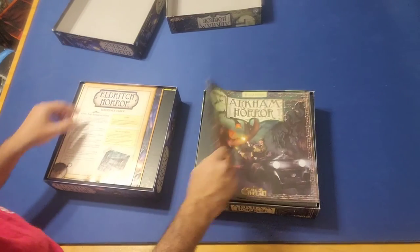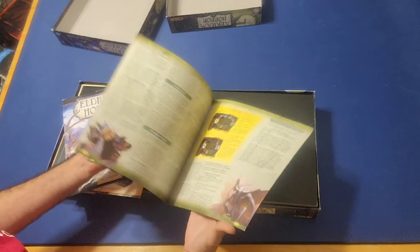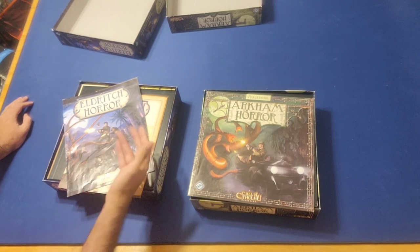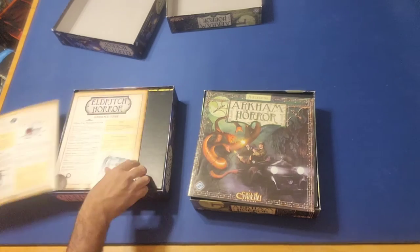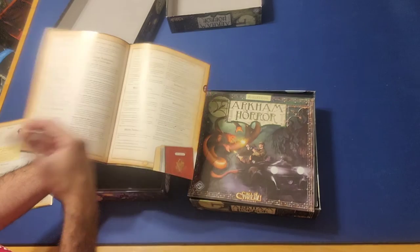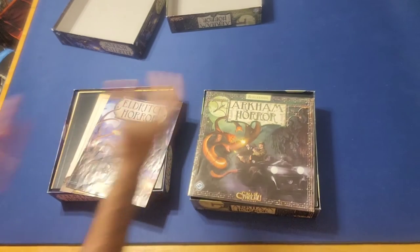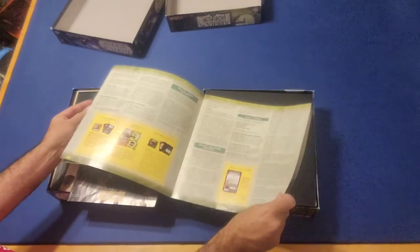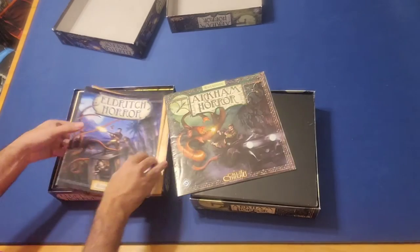Both games come with rulebooks. Eldritch Horror has a smaller rulebook than Arkham Horror, partly because Arkham Horror is a little bit more heavy and complex, and Eldritch Horror is a little bit more streamlined. Eldritch Horror came out several years later when Fantasy Flight started implementing a model with a smaller rulebook alongside a reference guide, so players could refer to detailed nuances without an intimidating package. The Arkham Horror rulebook is over 24 pages, but it's well organized for its time and includes good images, illustrations, diagrams, and examples.